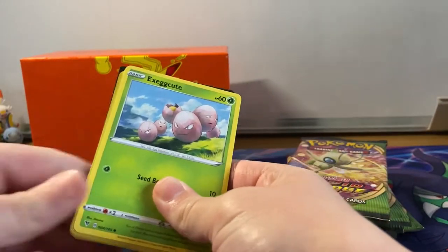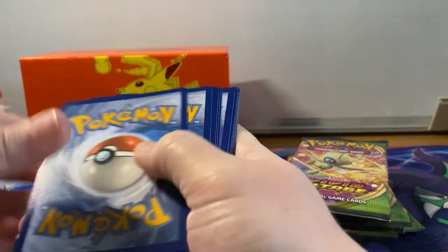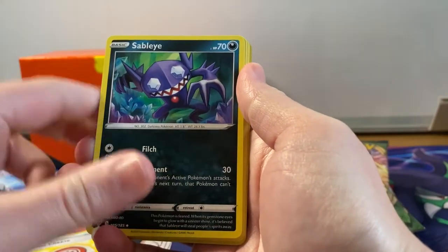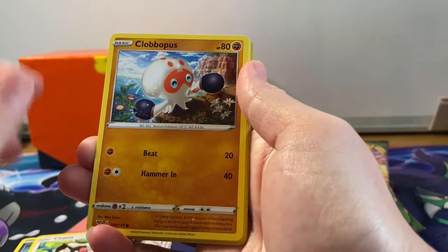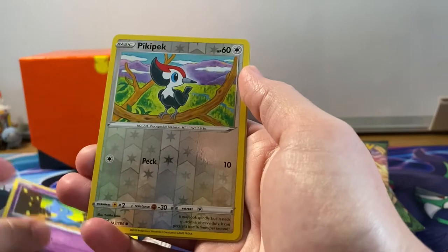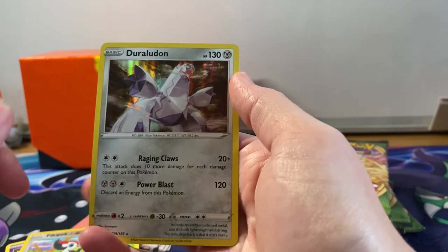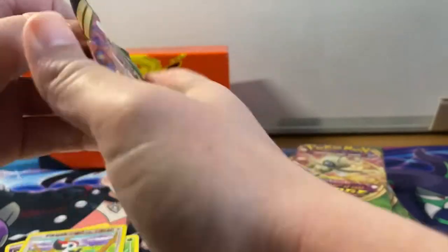If you can hear lots of running around in the background it's Frank, he's having a funny five minutes. I've already sat on one of my boxes full of my Pokémon binders. Opening the first pack: Mooji's Sableye, Exeggcute, Chatot, Clobbopus, Skiddo, reverse holographic Peck, and a holographic Jolteon.